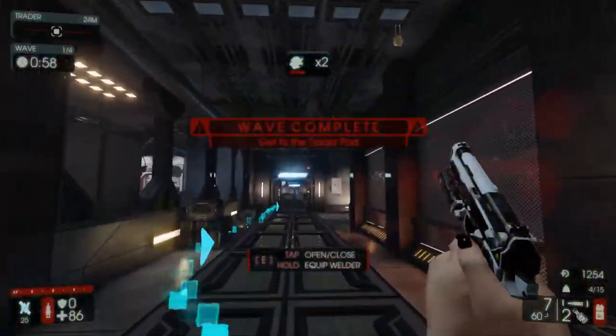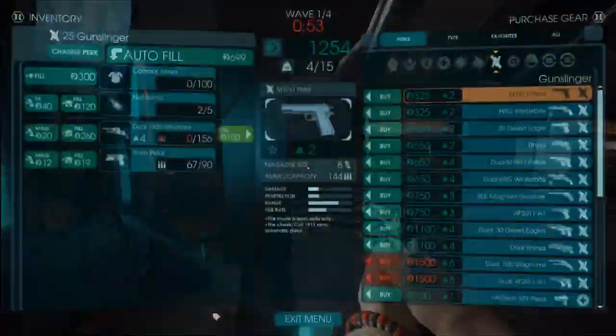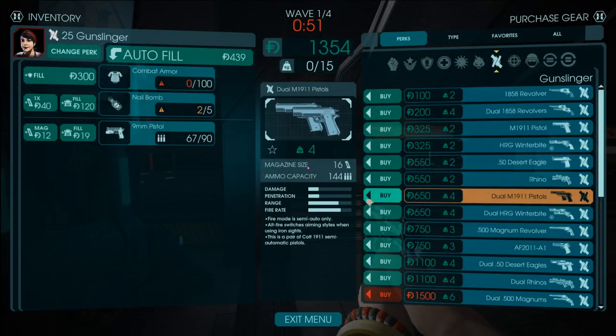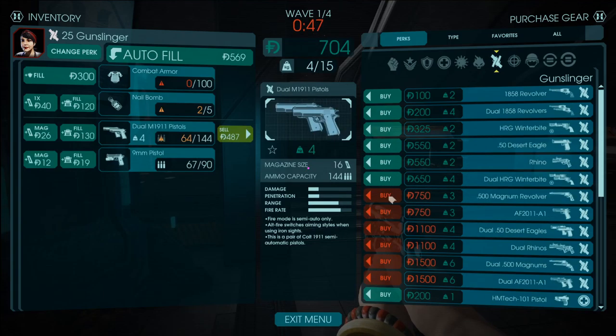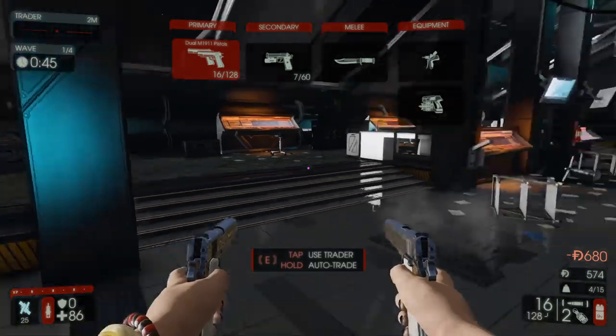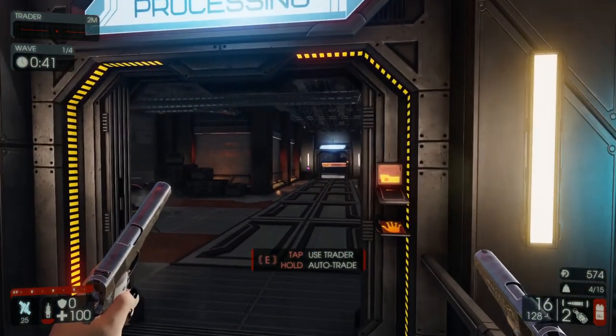That's probably why I've gotten a lot better at taking down the big Zeds. I'm still not super consistent in my takedowns, but I am good enough to do it. Also got the Rhino — that's a really fun weapon, but not necessarily a particularly viable weapon. It's just fun.